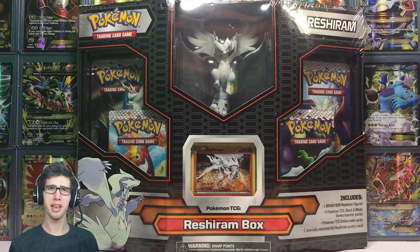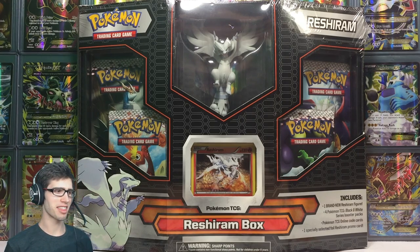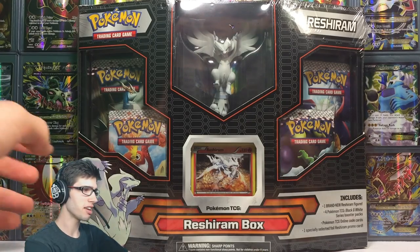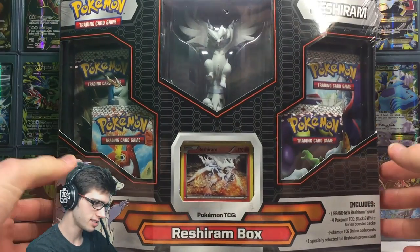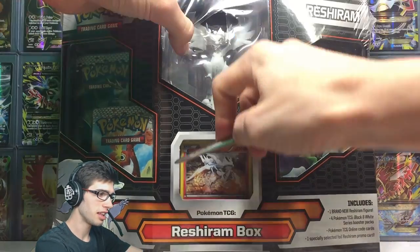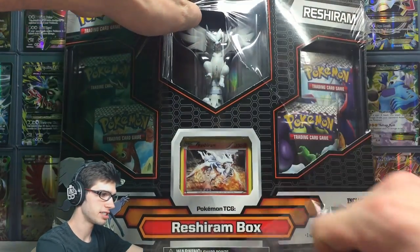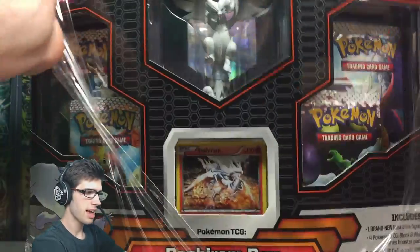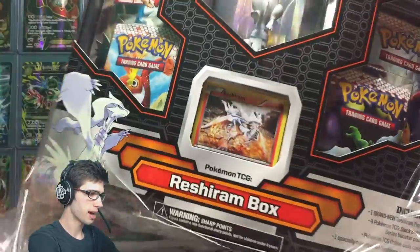What's cracking YouTube, my name is Brody and welcome to another Pokemon trading card game opening. Today we are back with the Black and White series Reshiram box. We recently opened the Zekrom box on the channel — this is part of a trio of boxes they released in the early Black and White series. This box comes with a figure, a promo, and four booster packs.